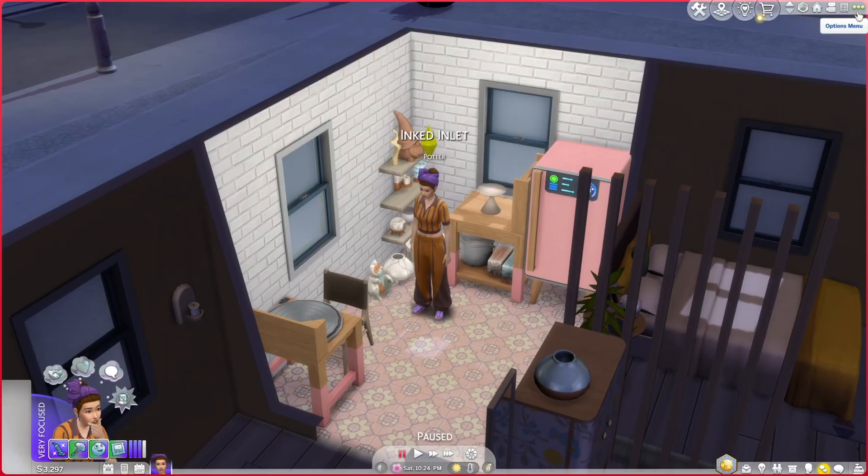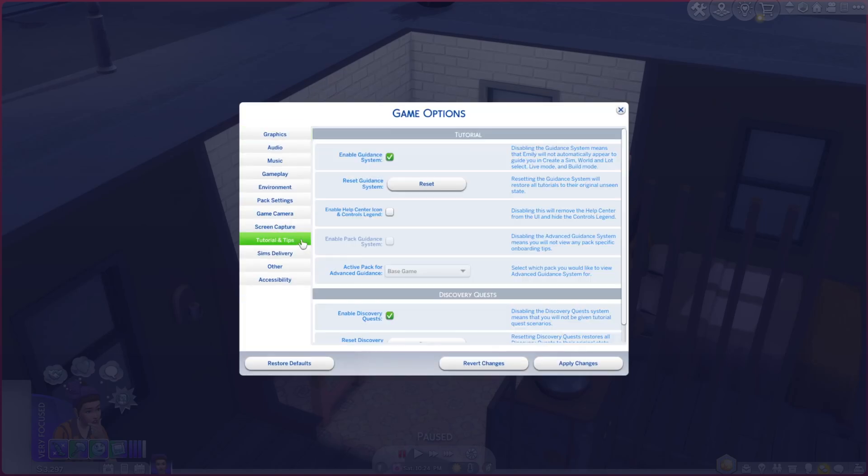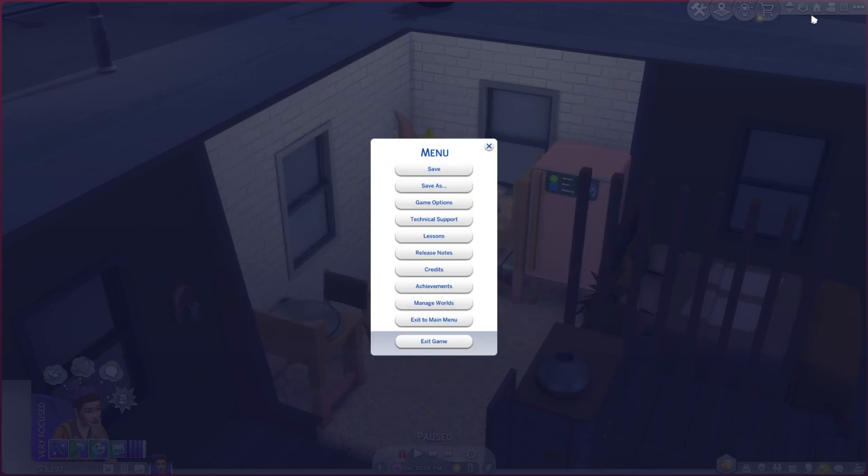I loaded a different save file that was already existing, and I'm checking in there if it's enabled or disabled. As you can see, it's enabled in this save file as well. So if you have existing save files, as I said before, it probably re-enabled that in all of them, so you will have to manually go through all of them and uncheck it and apply changes for every save file.